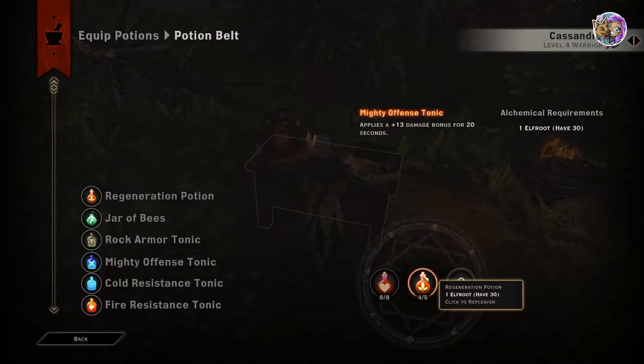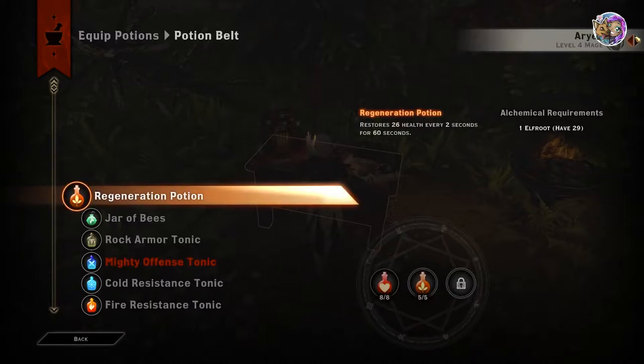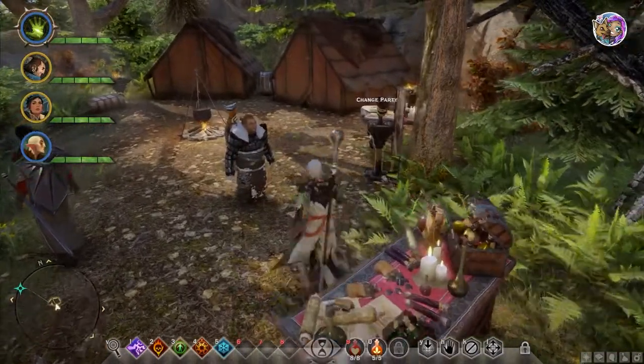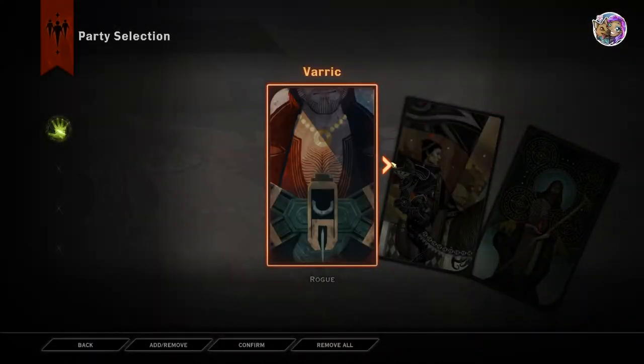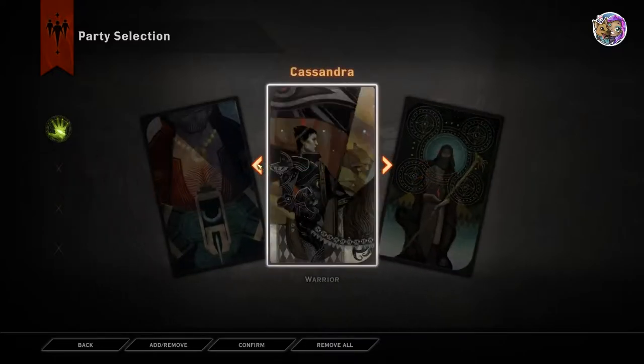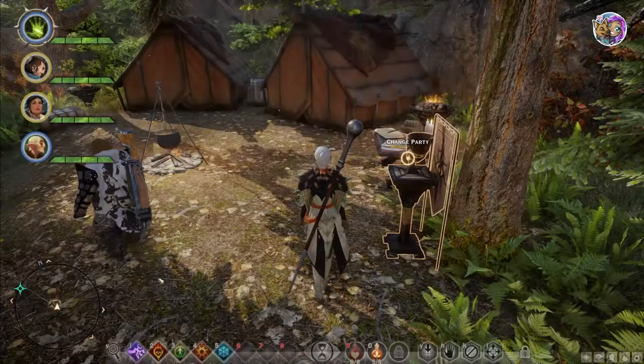Cassandra right now has regeneration potions on her belt too. You have yourself and your three companions. Later in the game you'll be able to switch companions in and out as you meet people and talk them into joining your crew. At the 'change party' option, you can decide who you want to switch in and out of your party. You're always going to be in the party, so it'll be three other people. Right now you just have Solas, Cassandra, and Varric.